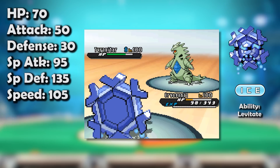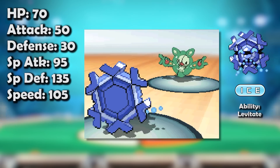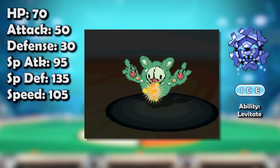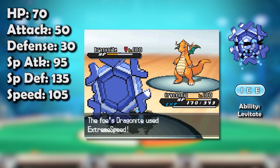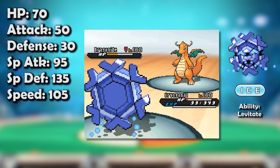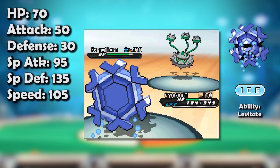That same typing which blessed it with STAB Ice Beam also ensured it was hindered by all that which plagues the Ice type defensively — most notably a weakness to Stealth Rock, which significantly impeded its attempts to Rapid Spin. Its rocks weakness wasn't the only thing to hinder its longevity either; that phenomenal special defense was somewhat offset by its meager base 70 HP. Furthermore, it had a pathetic base 30 defense, meaning it was terrified of any physical attack that wasn't Earthquake.